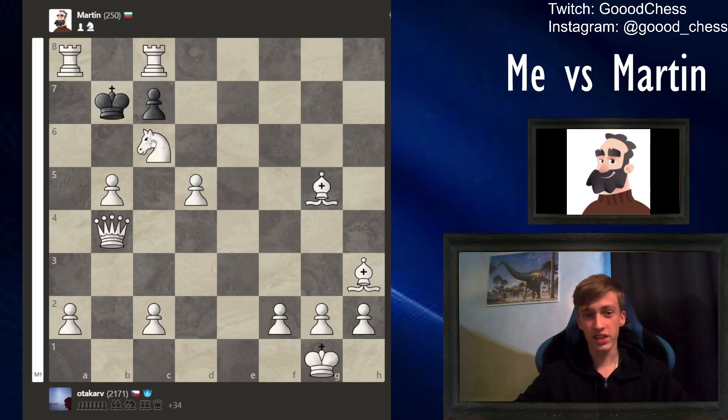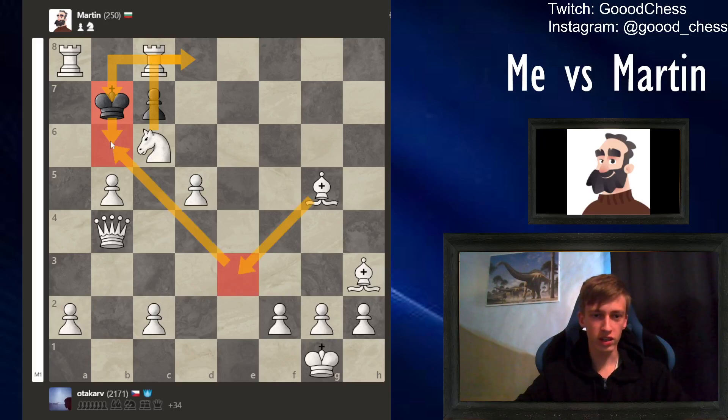Everything is actually set right now. At this point: knight check - you can see knight checks, king goes to b6, then bishop e3 check, and then c5 is the only move, and then b takes c6 en passant - checkmate.